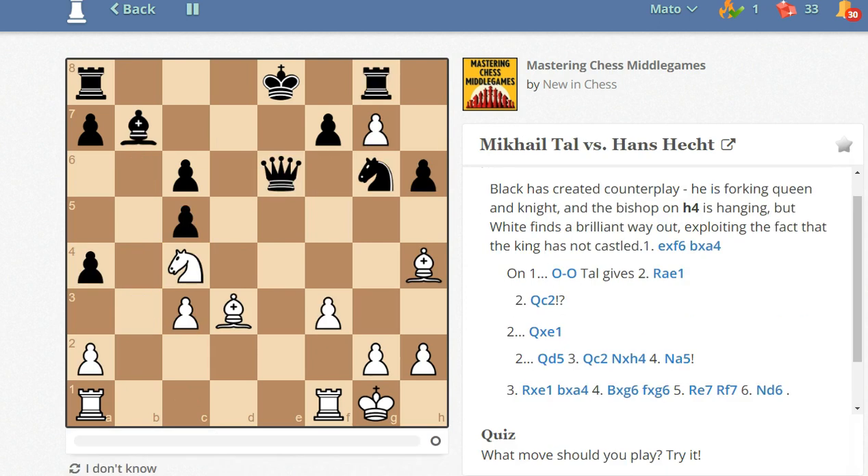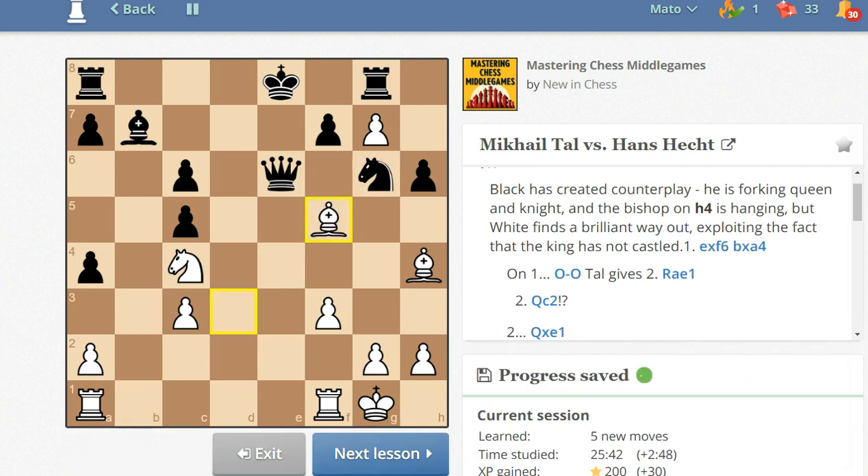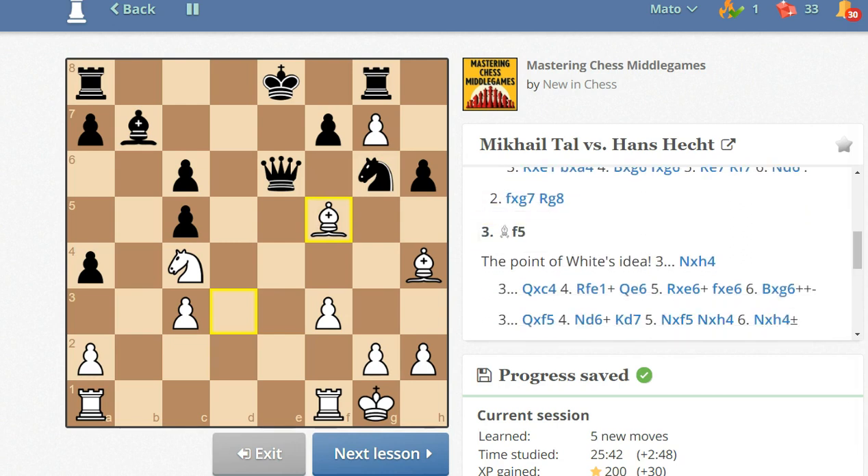This is a game between Mikhail Tal and Hans Hecht. Tal sacrificed the queen to reach this position. What did he see? How would you continue with the white pieces? Should White play rook to e1? I think I have seen this game before — maybe on YouTube. I think bishop to f5 was played. Bishop to f5 is the move. If queen takes on f5, then knight to d6 check wins the queen.